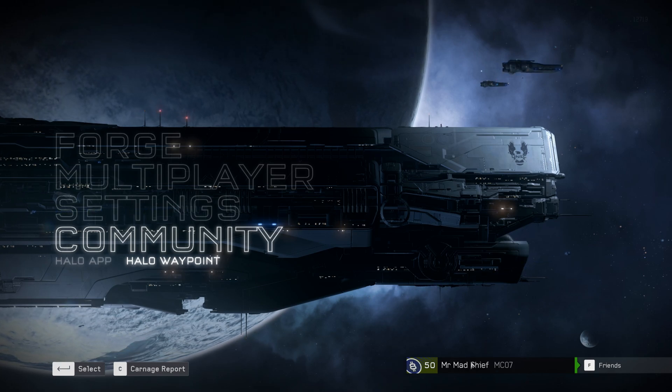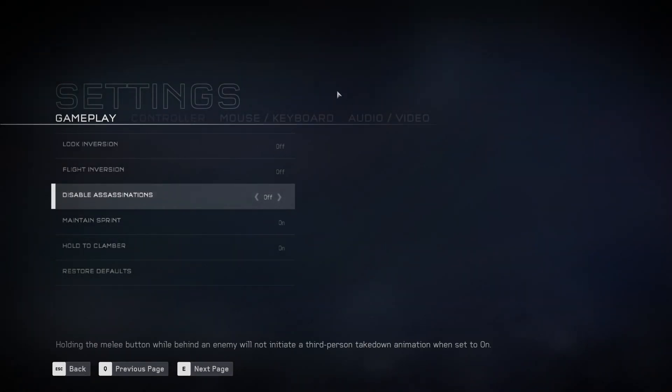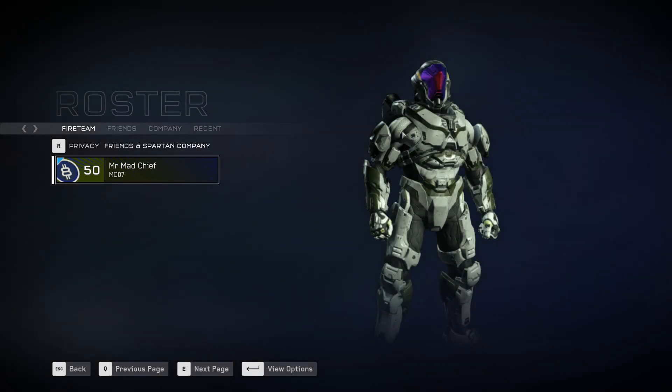If you click over here, it shows your Spartan as you have it designed in Halo 5 Guardians. It doesn't let you actually change your Spartan's design or color scheme in here — you have to be in the full-fledged game for that. But it does let you see it, and you can see your gamertag, card, and everything else here, as well as your level.